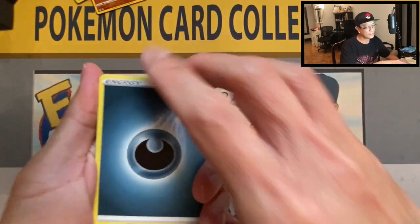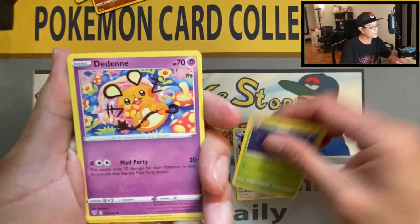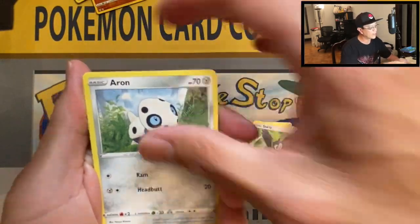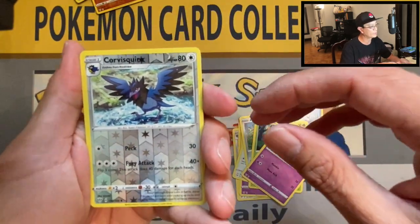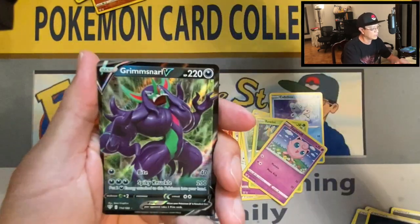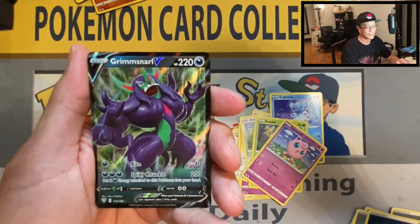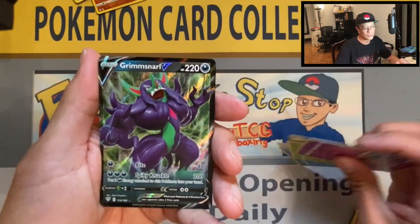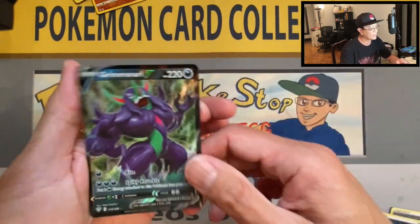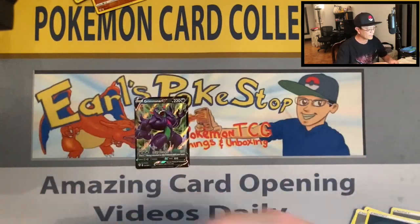Darkness energy, Klang, Dartrix, Ditto, Starly, Arrokuda, Cubchoo, Rolycoly, Jigglypuff, Corvisquire reverse holo — another brand new addition to the V card binder!